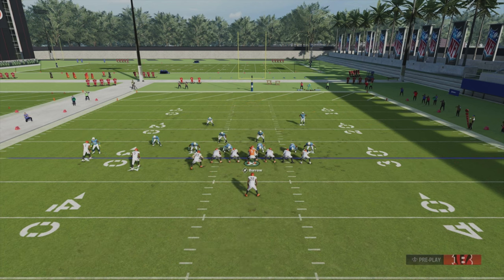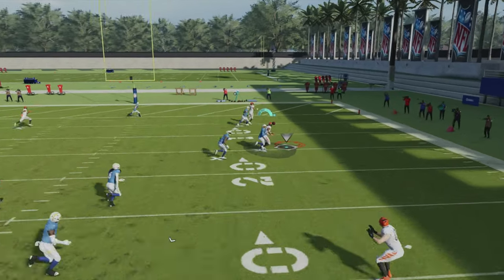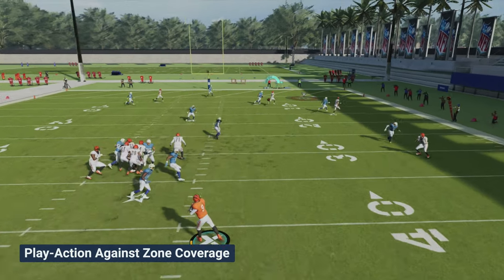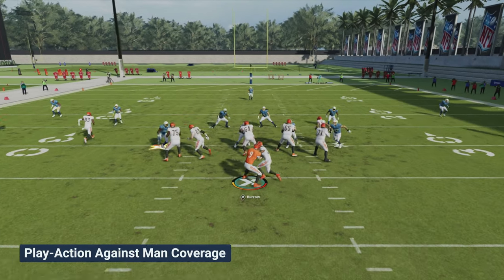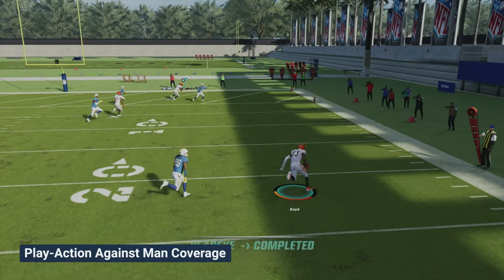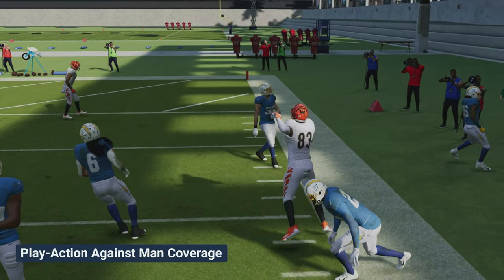If you don't see a linebacker follow your tight end, audible out of play action and stick to a normal run or throw. The reason for checking out of a play action is because linebackers playing zone are less likely to bite on the run fake and stay home in the middle of the field, potentially breaking up a pass or intercepting it. You can run and throw the ball in both man and zone coverage, but it's highly advised not to run play action into a zone defense.